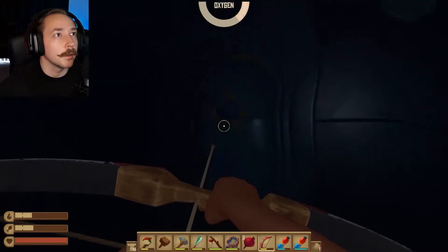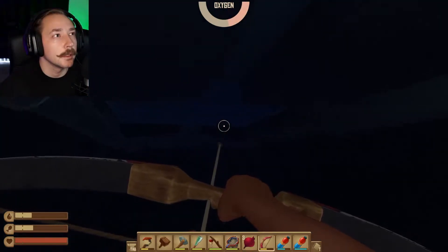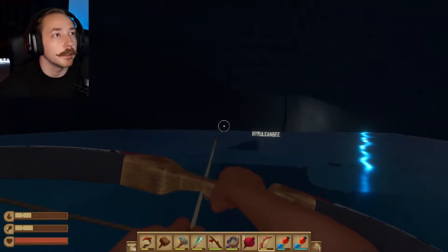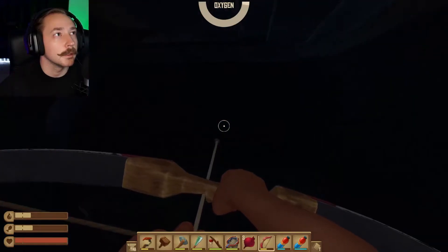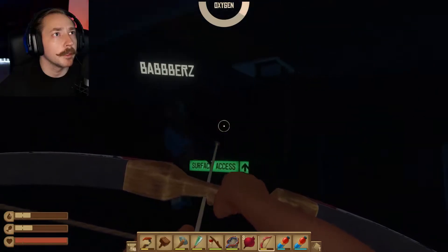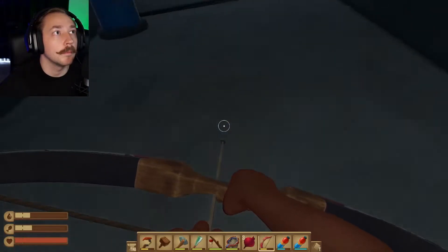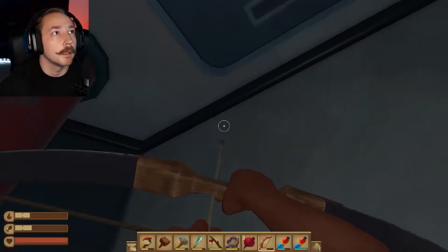Oh no, I'm gonna die — the door's shut! I'm so sorry! I found a pocket of air right here. Me too — if you go up where the ladder is, you can get some air too. But can we go up the ladder? No, I tried to go up there and it shut the door again. That's weird — I am up here! I didn't know — how did you get up there?